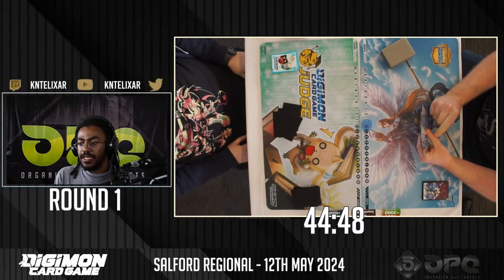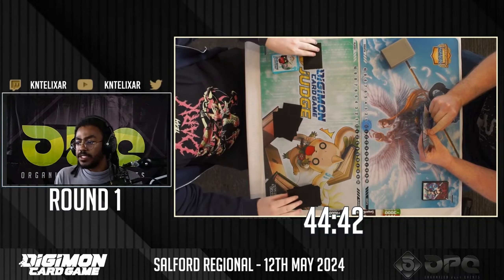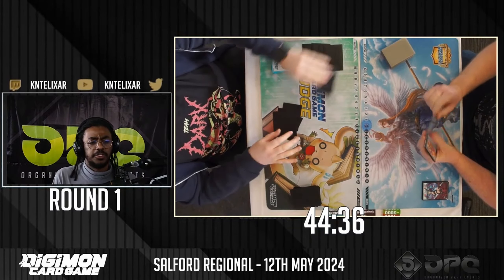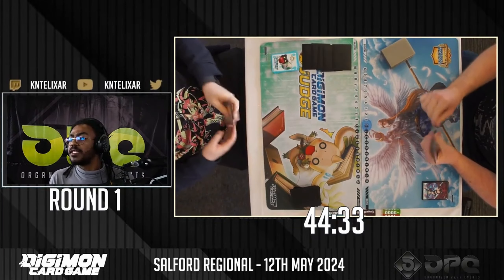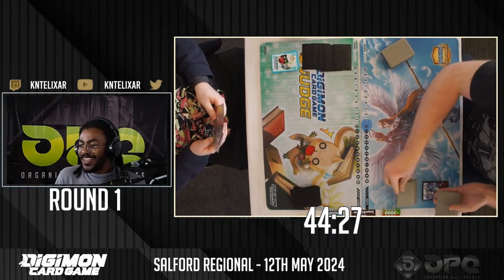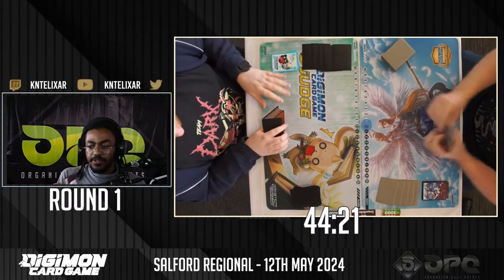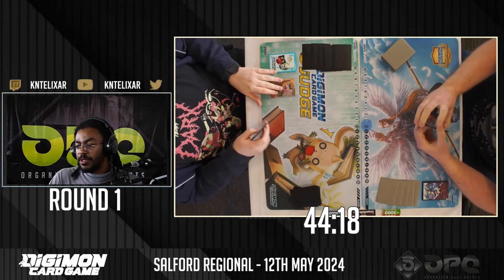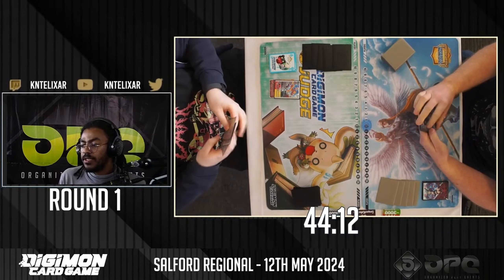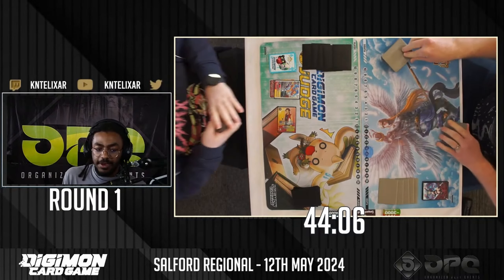We'll be getting names sorted in a little bit. Timers are going so it looks like the players are going to be setting up and getting things going. We do know there is an Armor versus Shine matchup. Participation packs are being sorted out for everyone. We do have DP markers thanks to Conquest Collectibles for supplying those. I believe it is ShineGreymon on the left and Armor on the right. We will be getting use of those DP as well as the power markers.